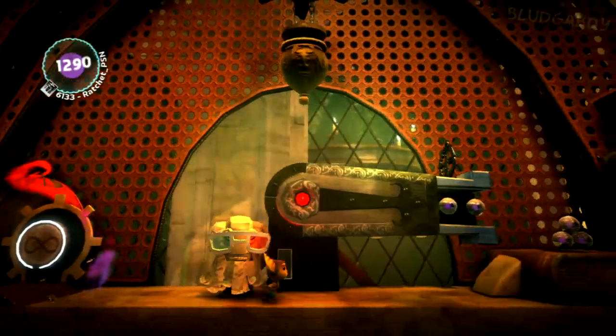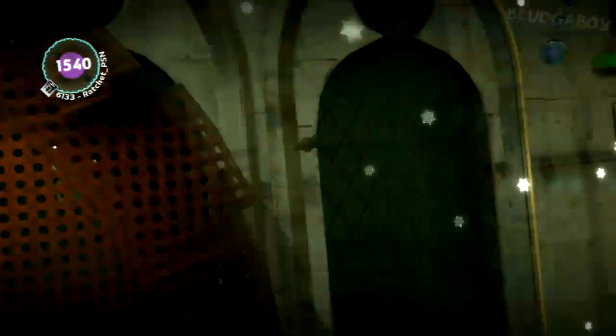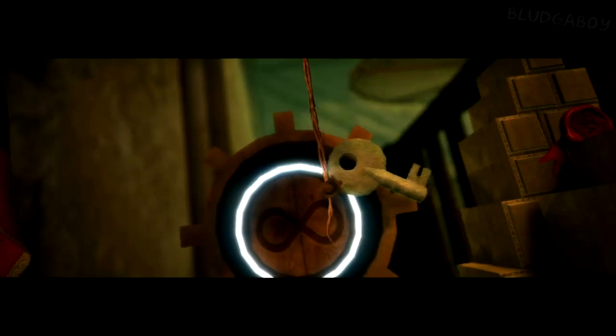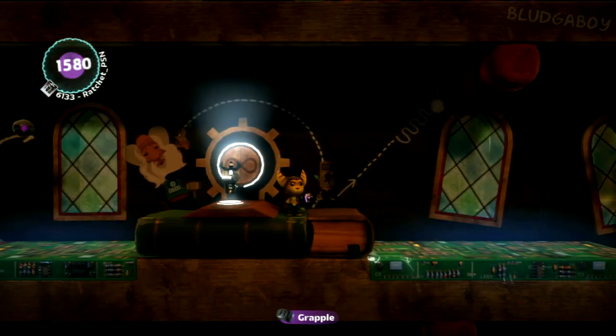Now we're going to get into the cannon. Down here there's going to be a bounce pad, so hold your analog stick to the right — I nearly didn't make it. Hold your analog stick to the right when you hit those bounce pads.